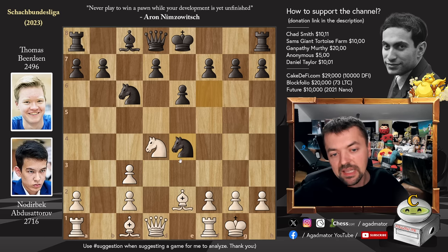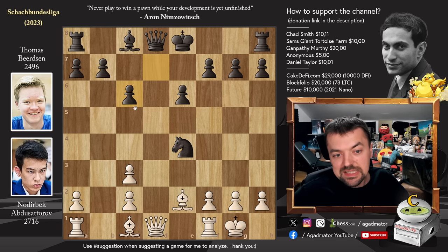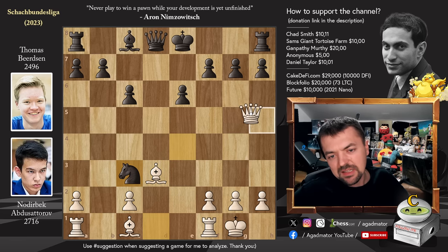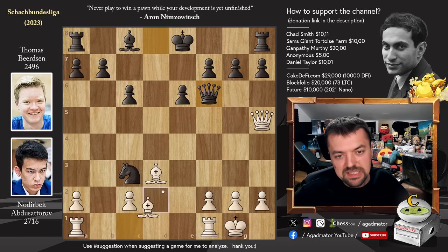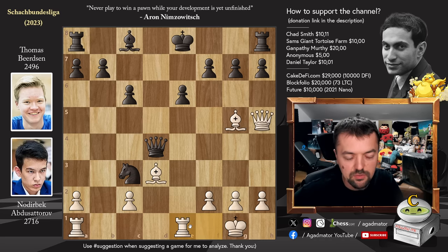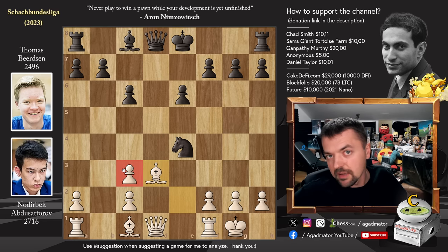Bishop captures on c3, b captures, and now knight captures on e4. Knight captures on c6, d captures on c6, and now bishop to d3 — offering the c3 pawn. While you can capture it, it's nothing fancy as Qh5 is really annoying. Black cannot castle, and you don't want to play g6 or h6 as you'll weaken your pawn structure. If you play Qf6, then bishop to g5, and if queen to d4, you continue developing Rfd1. It's just not worth the hassle for a doubled c-pawn.